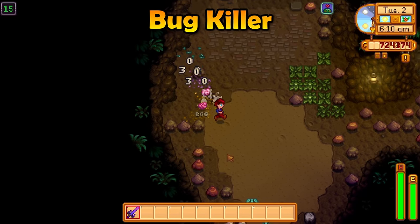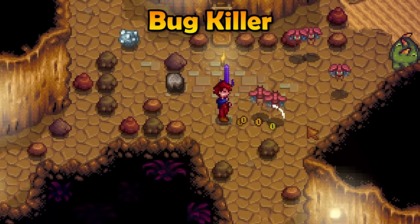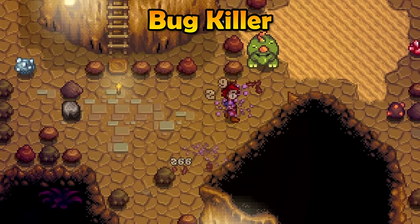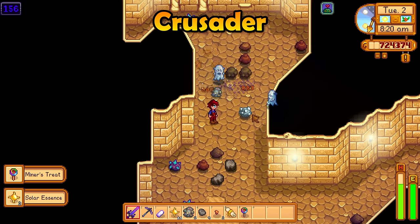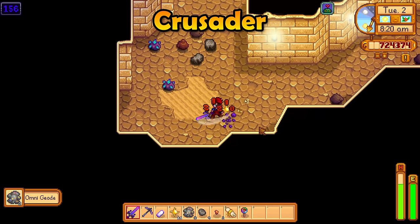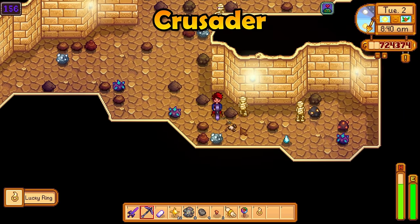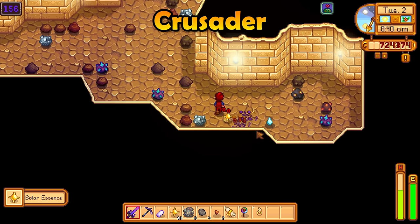Next, we have the Bug Killer Enchantment. This will increase your damage to bugs by a massive amount and it will allow you to defeat those unkillable bugs in the Skull Cavern — though I would avoid this one, to be honest. The Crusader Enchantment is pretty good. It will increase your damage to both mummies and ghosts by 50%. Additionally, it will allow you to defeat mummies without using a bomb on their corpse, saving you time as there are always mummies in the Skull Cavern, and you will seriously stockpile cloth if you use this enchantment.